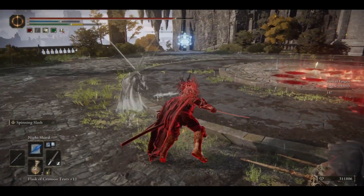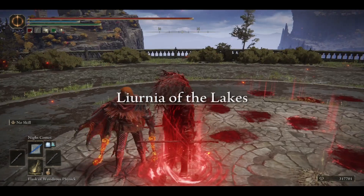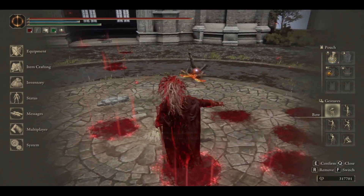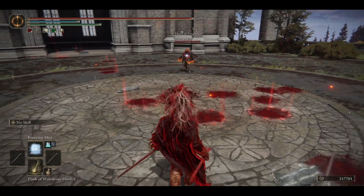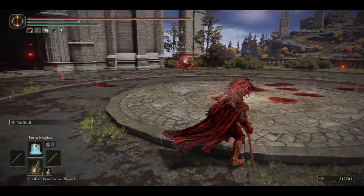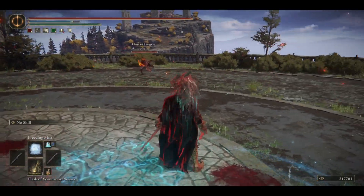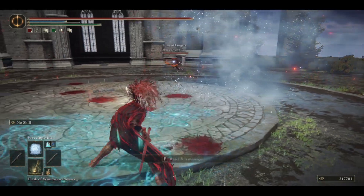A Spinning Slash to end this fight. Okay, dual wield Magma Blades, so it's also Spinning Slash, but curved swords — they have shorter range than my Uchi Katana. Plus, if he doesn't have a lot of incantations because he dual wields, then we have better range.